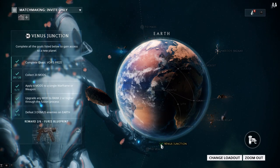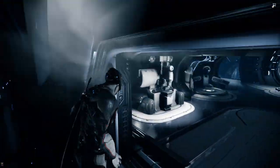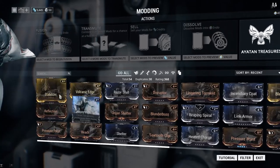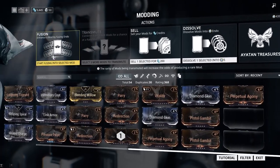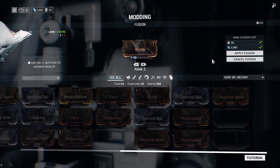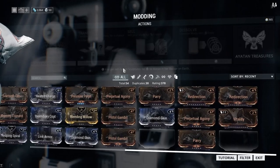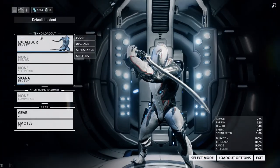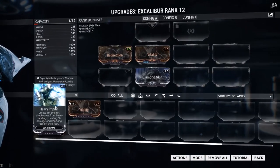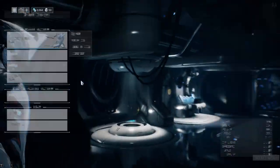Next, upgrade any mod to rank 2 or higher through the fusion process. Come down to your modding section, choose a mod you want to upgrade — for example Vitality — press Fusion, click the little plus, and upgrade it. Vitality's been upgraded and it increases the stats. Rank 2 or higher — just upgrade it twice. Super easy.